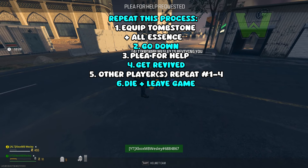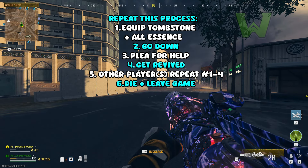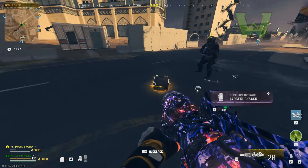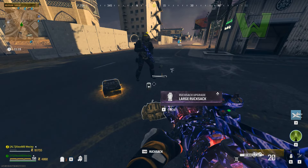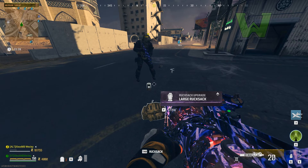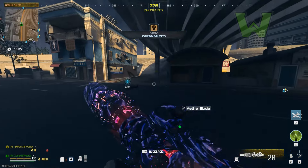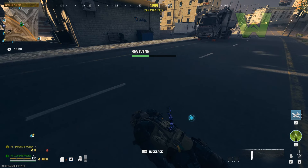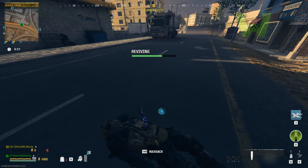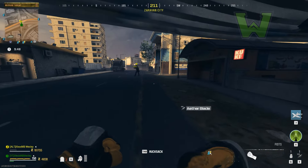The simple process to repeat is: equip tombstone plus all the essence, go down, plead for help, get revived, and then the other players repeat those steps. Be careful with the order of operations — if you buy or drink tombstone after you've gone down and pled for help, your tombstone on the ground is gone and you've messed up the glitch. Each player on your team repeats this process, setting a tombstone with the consolidated amount, which turns 30,000 essence into 90,000.